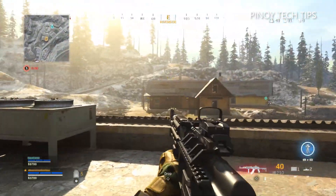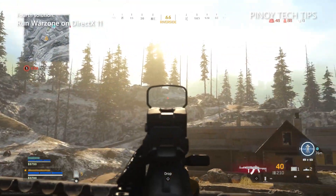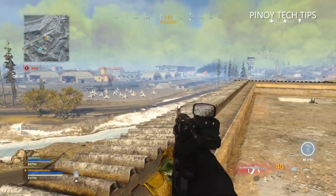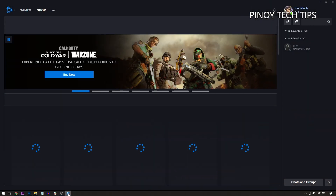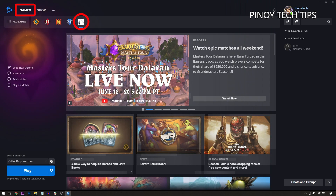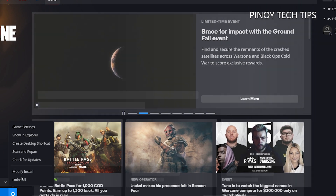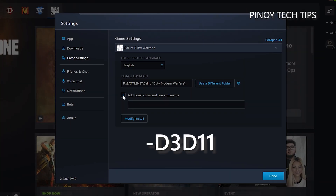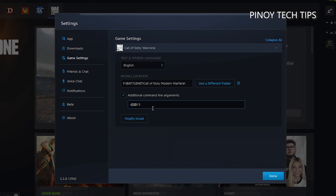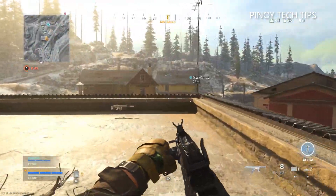Fourth solution: try using DirectX 11. For players who encounter crashes with a specific DirectX error, switching to DirectX 11 may enable the game to run smoothly. Launch the Battle.net client, click Games, then click Warzone. At the lower left corner, click the gear icon next to the Play button. Select Game Settings, put a check in the box next to Additional Command Line Arguments, and enter -d3d11 in the text field. Click Done to apply the changes and restart the game. If the problem persists, go ahead with the next fix.